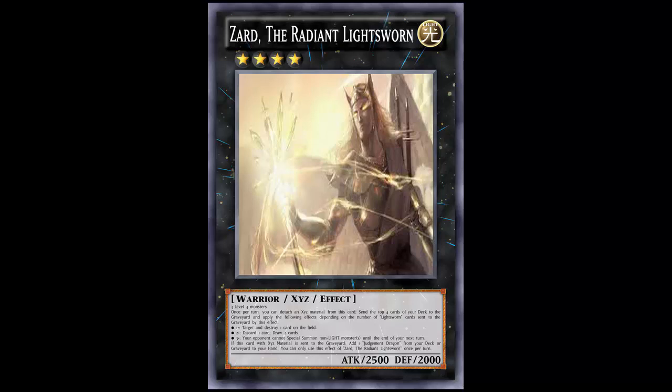From what I've seen, the Lightsworn Performage engine doesn't really run Judgment Dragon, but if this card existed that would be a great incentive to run it. There was a trap card that let you add Judgment Dragon if you milled it with a Lightsworn effect, but most milling comes from Solar Recharge and Treasure Library, which don't count. If you drew the trap card it was kind of dead. Despite being decent on paper, that card never really gained popularity.